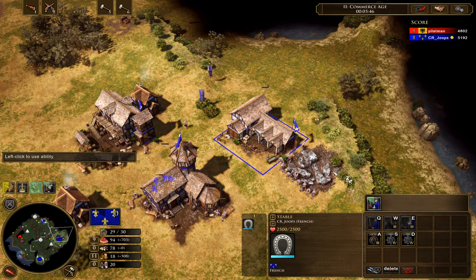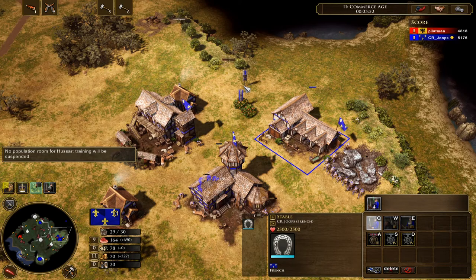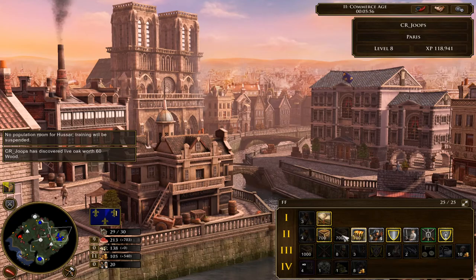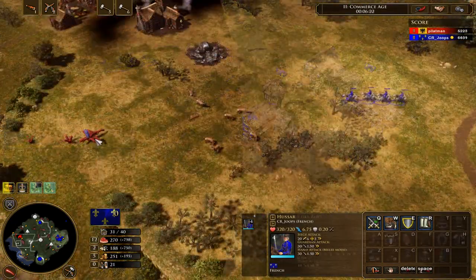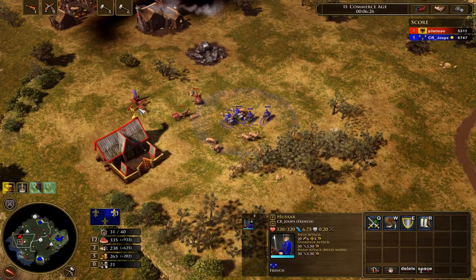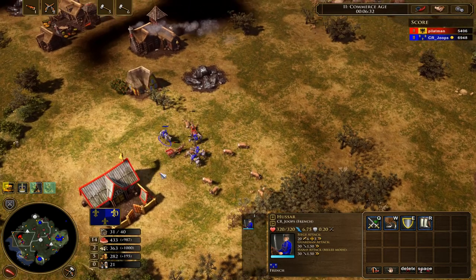I did the same build as before: a semi-fast fortress, building five hussars — though I think I only got four out because my build orders were off. He tried a kind of strange rush. I think he allowed me to kill one, possibly two, war wagons here, and at that point I knew he wasn't the best player.